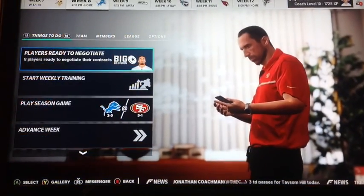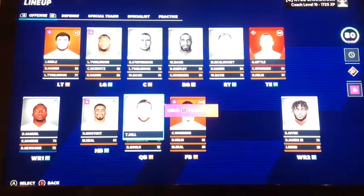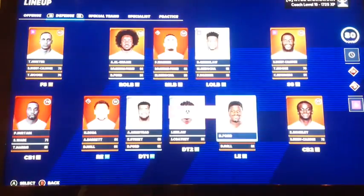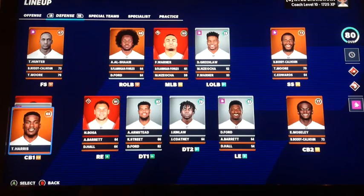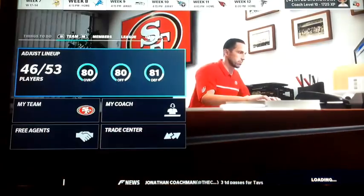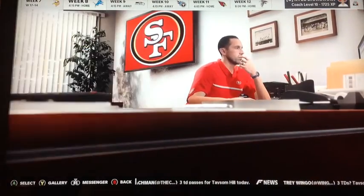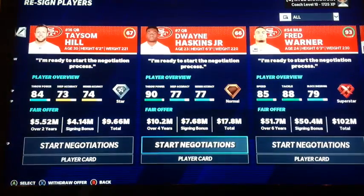We are here at the midseason mark. We're 5-1, but I am very, very mad. Because Taysom Hill is the starting QB — it has killed the development of Dwayne Haskins. But you know, suck to suck. It's very, very frustrating, but we are 5-1, which is much better than I expected. So that makes me consider — are 49ers playbooks the move? Taysom has 84 throw power.